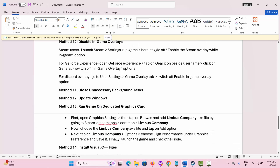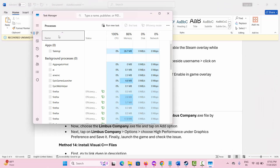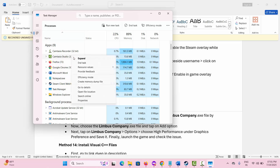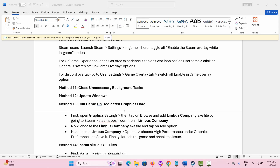The next solution is to Close Unwanted Background Tasks. For that, open Task Manager. Under the Processes tab, check if any unwanted apps are running in the background. Simply select the unwanted app, right-click on it, and click on End Task. This will close the app. After that, try to play the game and check if it works.